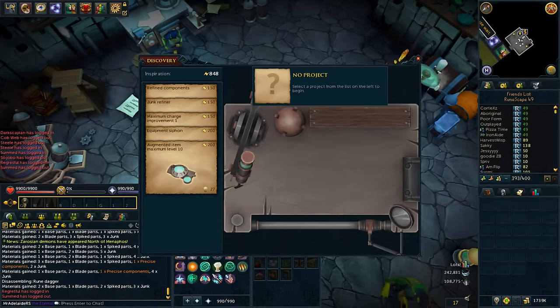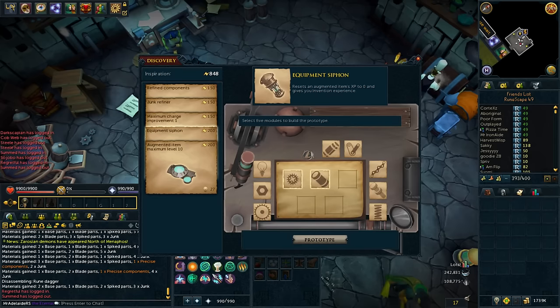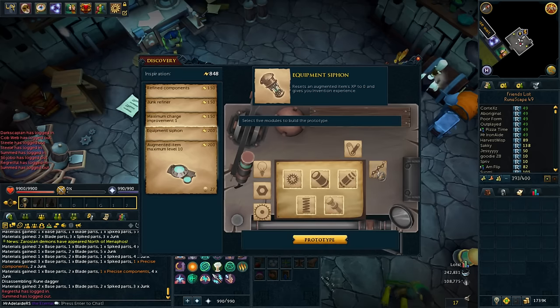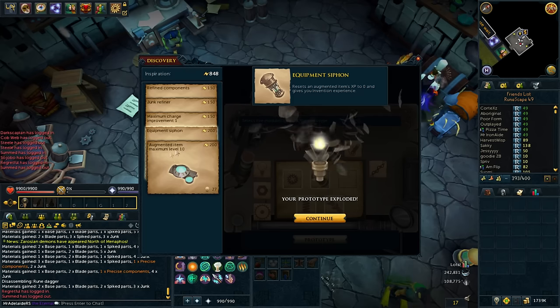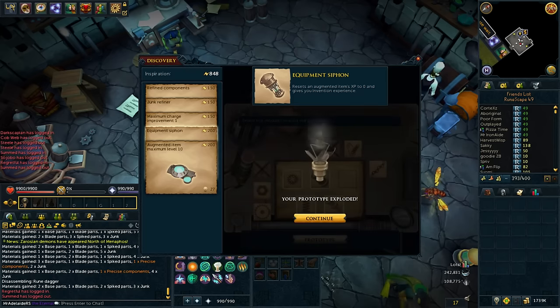We are level 29. Just broke down some rune daggers I had left over, so we can make all this. Maximum charge improvement — not sure what that one is — I do want that one. Equipment siphon, that's the thing I actually want, so we're going to make a few of these things. Prototype will explode, so yeah, we'll be back in a sec once we make these.